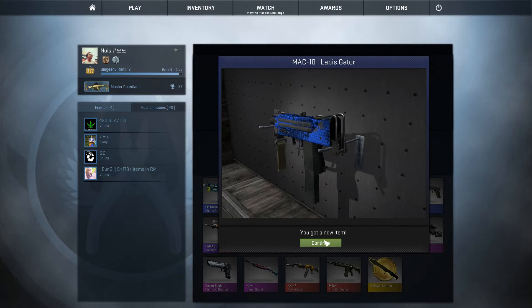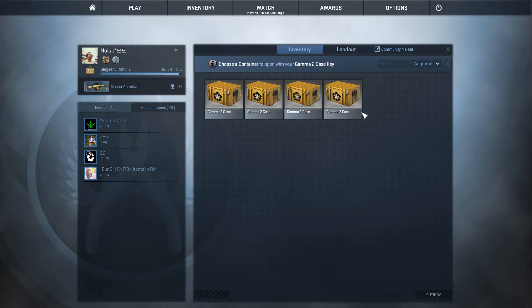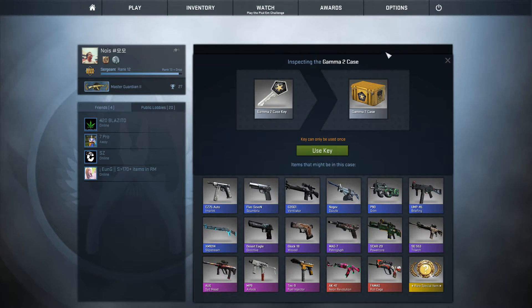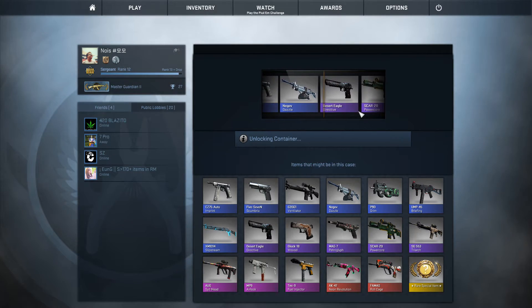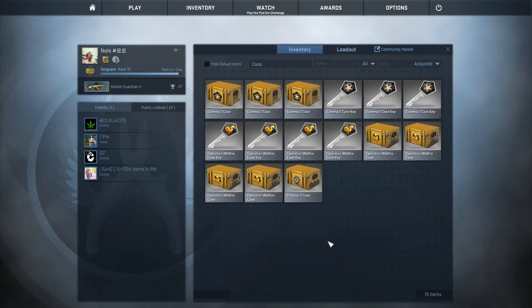Now the third one, we'll go back to Gamma 2. Oh my god, it's been so long since I did this case opening stuff. I used to do like ten openings each week when I started playing. I'm really hyped watching those skins roll. And we got a Desert Eagle Directive — a skin I've never gotten before. It's pretty cool, kind of rusty, like a scar.